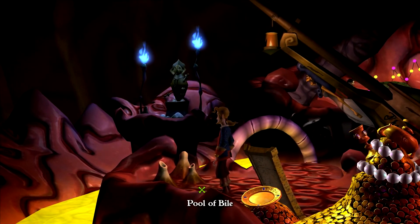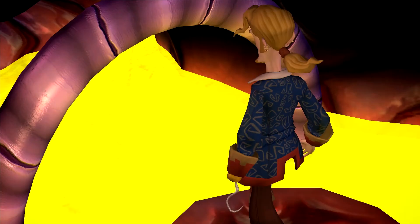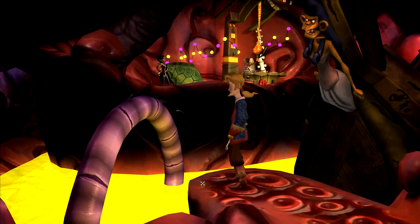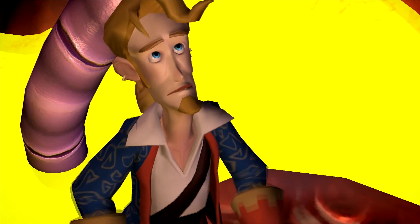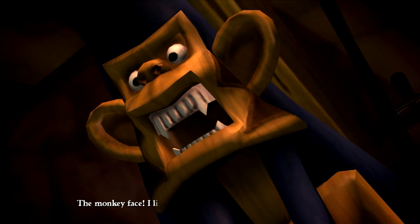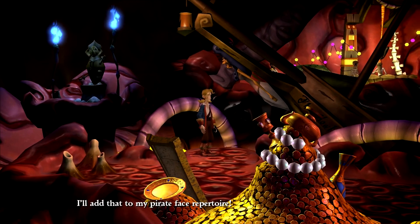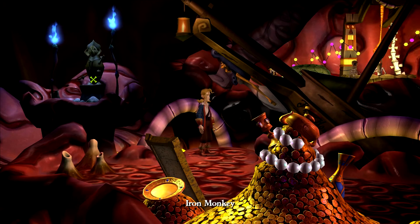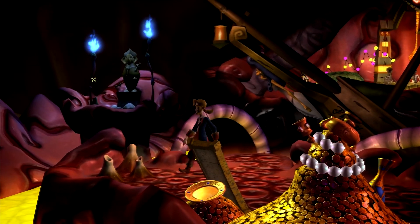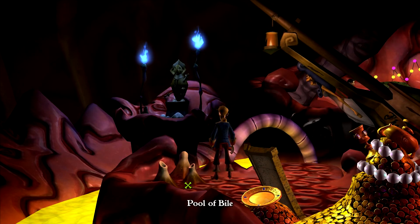Apparently this is bile — there's a pool of bile here. A pool of acidic yellow bile. A monkey face — I like it, I'll add that to my pirate face repertoire. Oh, an iron monkey — I can't reach it, but I can reach these things here.